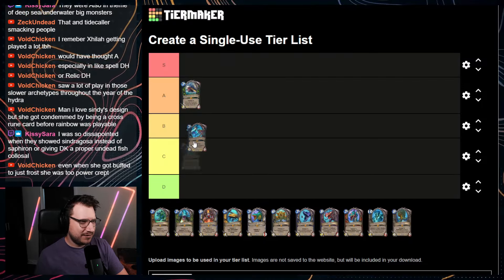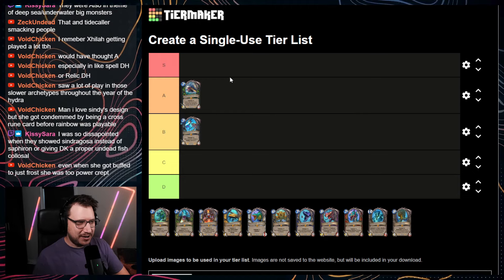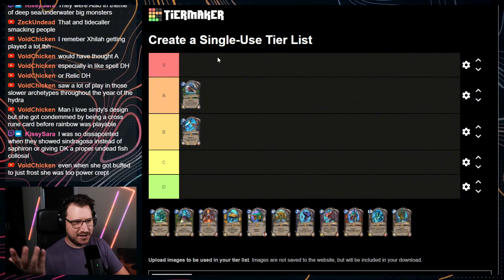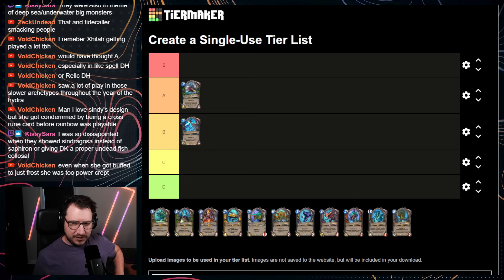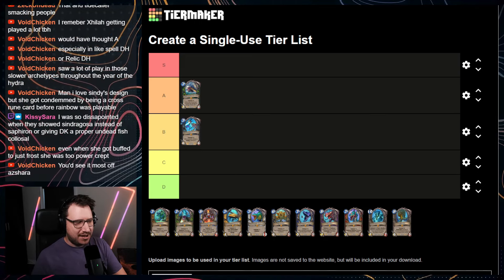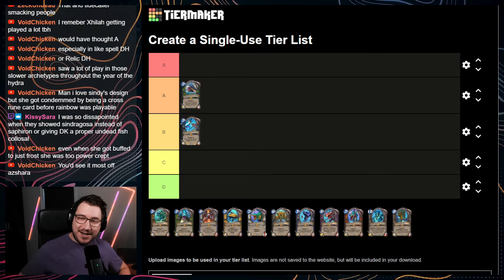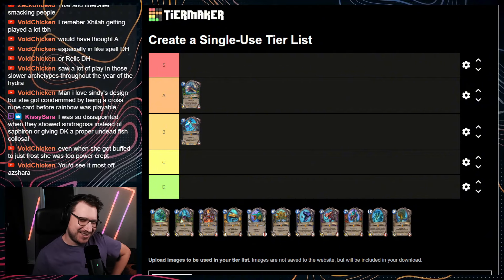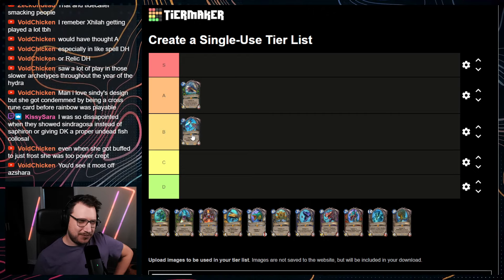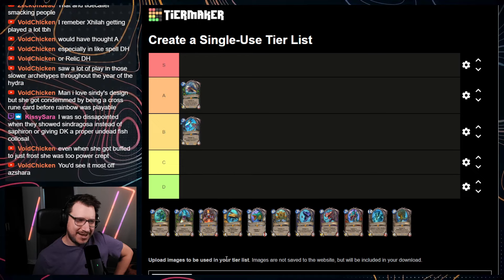It's a cool card — not bad. There were times I randomly generated or discovered it and it was really, really good. Worst case scenario you play it for 7 mana, destroy two minions and get a 6/6. I feel like it's a B — not bad, not great. The biggest problem was the Rune restriction. You'd see it most off of Queen Azshara's Horn. If I got this off the Horn, I was fine with that — there are probably some Colossals I'd be less happy to get.